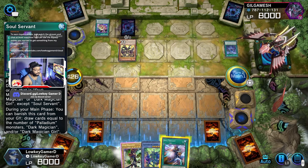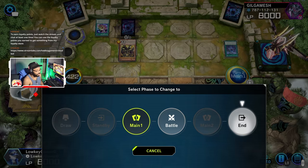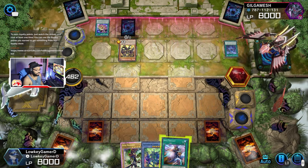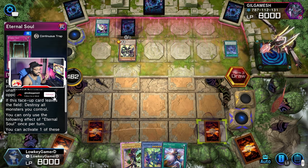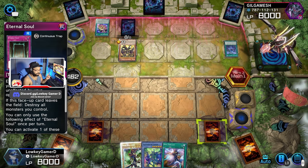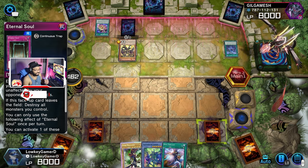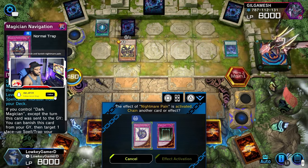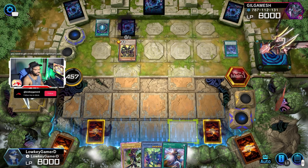I'm just using this Eternal Soul to get the thing to destroy the spells. Once I can get that, then we're good. You need to get a circle and banish the Nightmare Prince. Yeah, I do, actually.